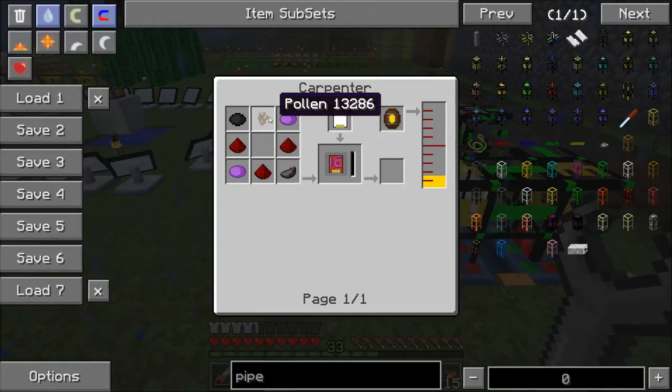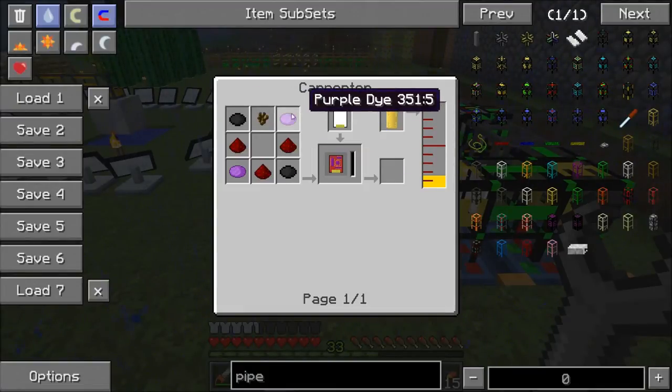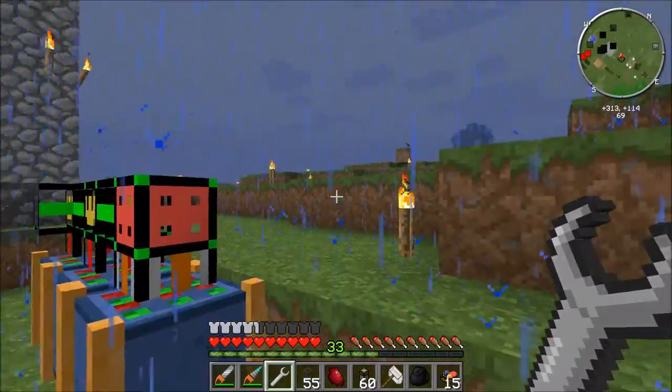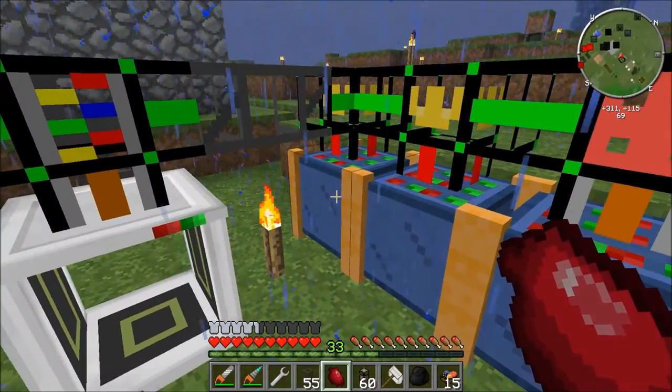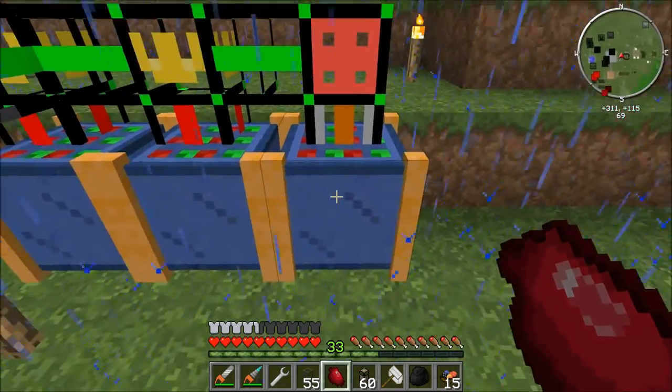The last item is the drone sorter module. It needs some black dye, some purple dye, pollen, and a card. What it does is send any drones that have nowhere else to go in your system into here. I have these going into indexers because they hold a lot.